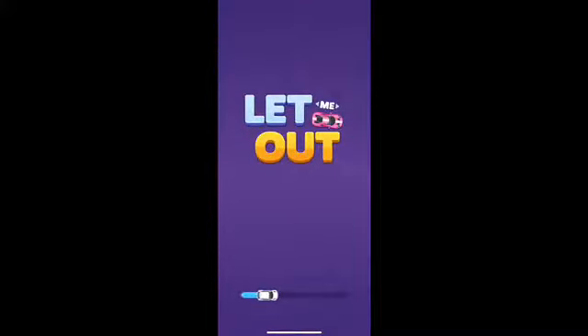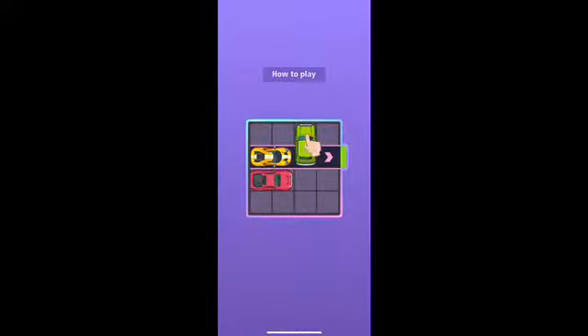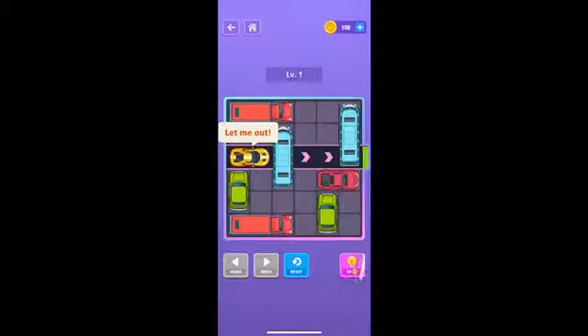What's up everybody, welcome to the One a Day Gamer, episode seven. Day one of a new game called Let Me Out. I've already downloaded it — you don't have to watch me download it this time. They do a little tutorial on how to play. We're just shifting the cars around the grid so that one car — in this case the yellow one — will be able to pass through. And we can let it out already, so trying to think about where we're gonna move the cars.